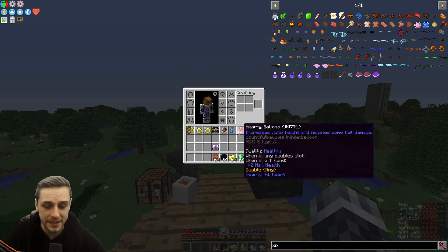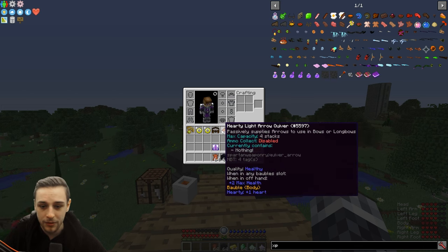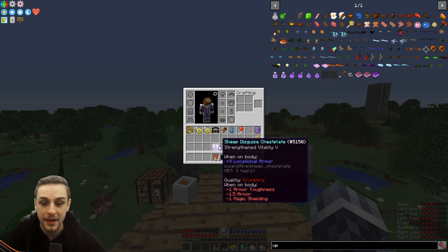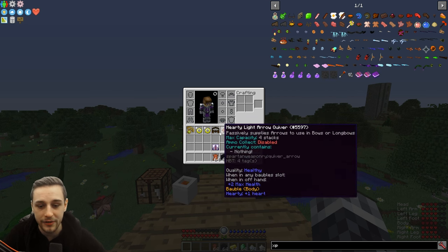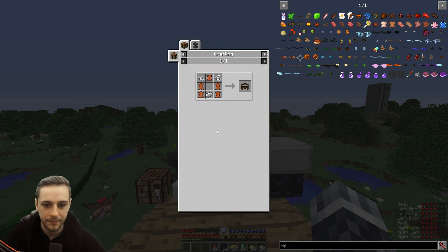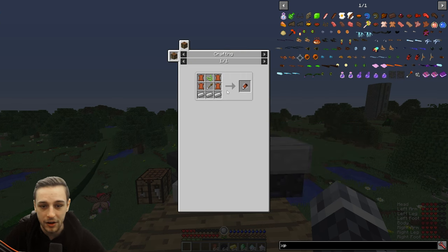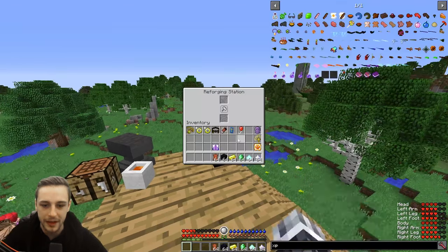Now, baubles — I've just picked some random baubles here that you might have looted from dungeons or acquired somehow. So obviously these aren't going to be the best baubles in the game, but more likely you might be able to pick some of these up early game and start using them. Primarily these two — the heavy tool belt and the light arrow quiver — can both be crafted quite easily, so you can make them really early game. This can be a really nice way to get early additional hearts, because these things are reforged with leather. And yes, we're going to be reforging baubles — you can craft these early and reforge them with leather.